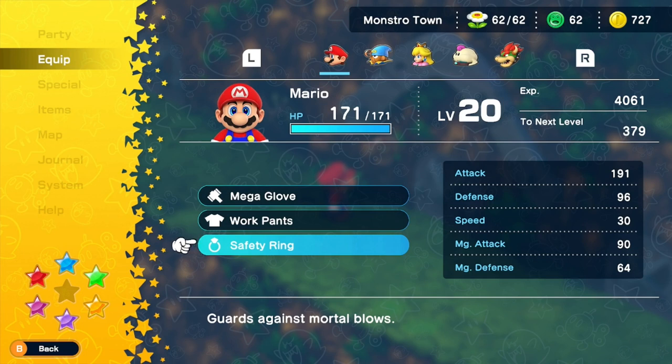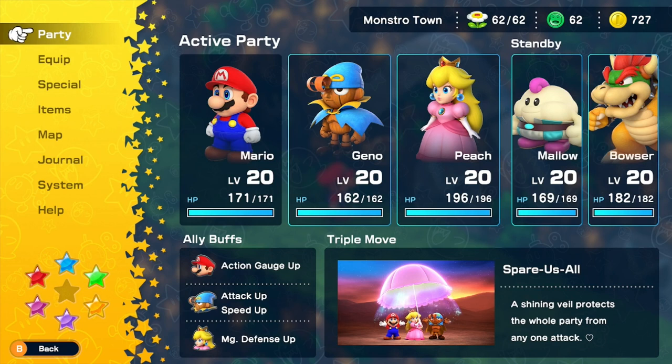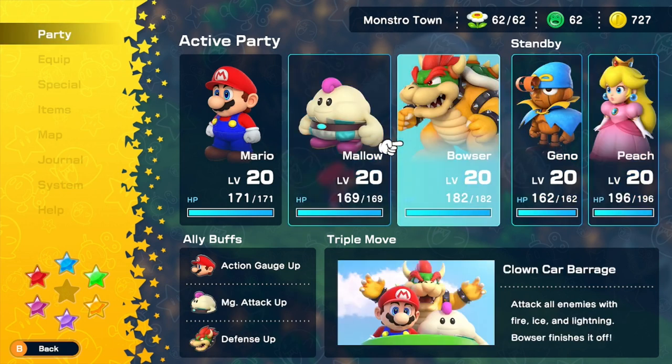I liked what you did in that second battle when you did the Mallow-Bowser thing because it dealt a ton of damage to the yellow gem. Maybe just focus on the yellow gem - I think it's weak to electricity or ice, definitely not fire.